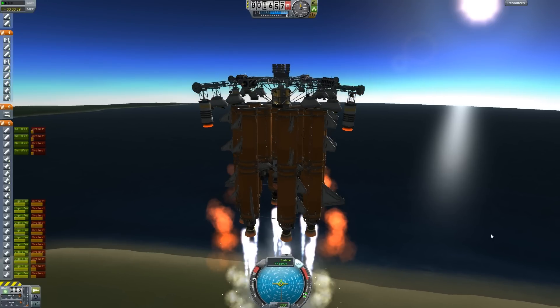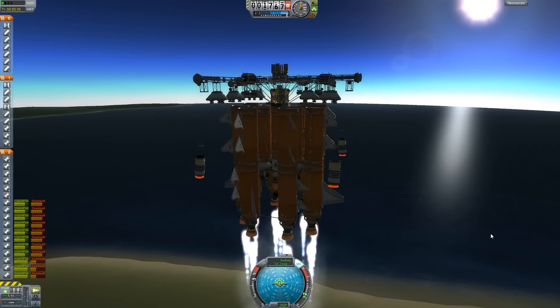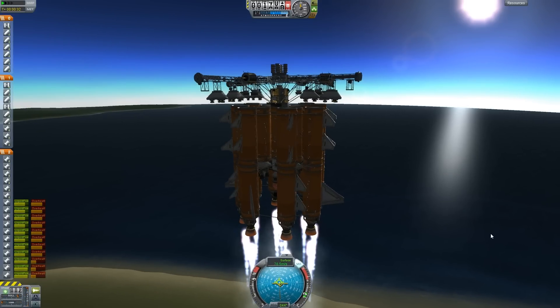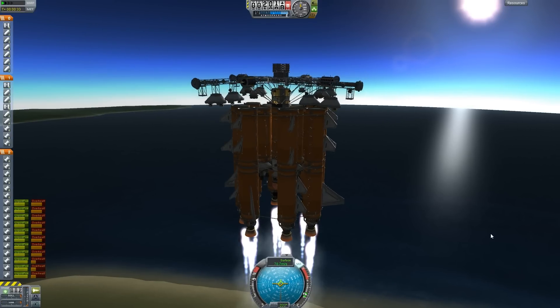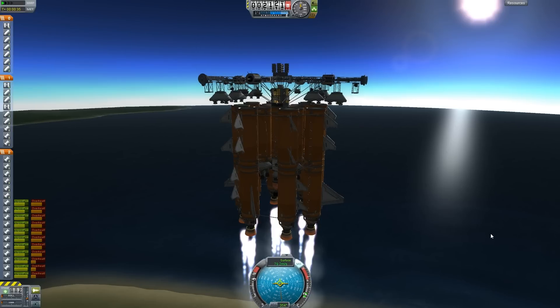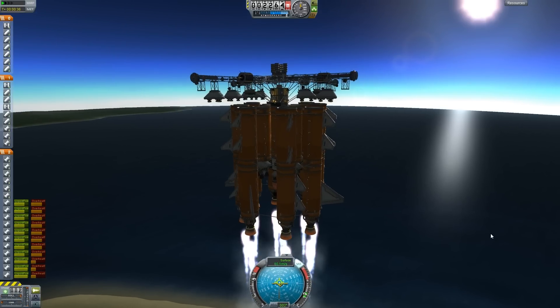Drop them off. Off they go. We're going to be continuing our ascent into space. We're around 2,000 meters, 80 meters per second with 80% fuel still. Along to the second stage. We're in rockets.